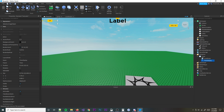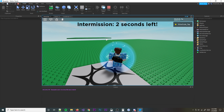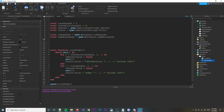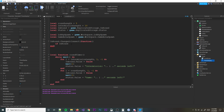Now if we test that out, we can see: intermission, eight seconds left, seven seconds left — counting down all the way to one, then switching to the game. It did switch, but we obviously didn't teleport yet since we haven't added that code. So what we're going to do is use our inRound value. Rather than putting all the code inside the roundTimer function, I like to listen to inRound.Changed and do the teleport logic there. So we'll do inRound.Changed:Connect(function() and then check if inRound.Value is equal to true.